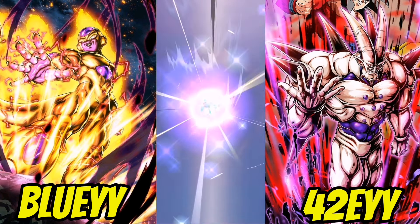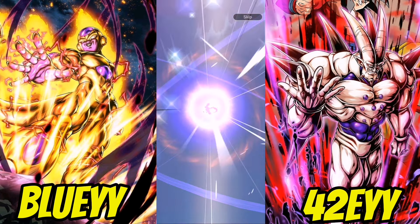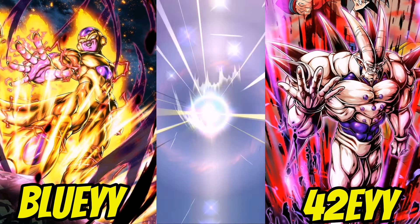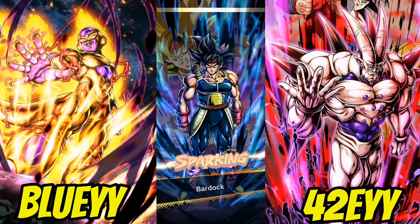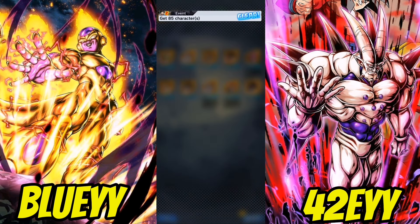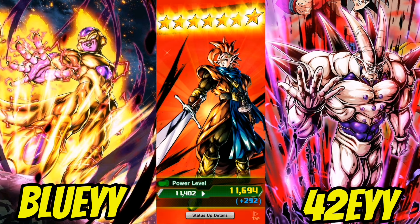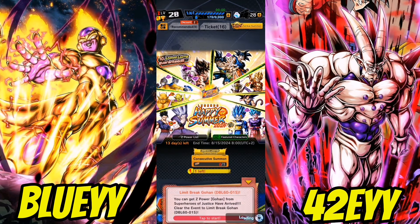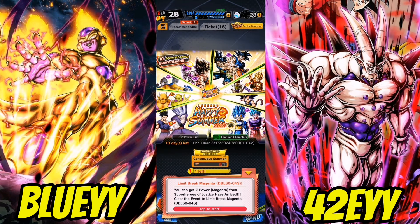We got Roshi — let's go! This is a good startup. Either you spend 5K CC here or you spend it on an ultra banner where you could get absolutely nothing. This guarantees you at least something. We got Master Roshi with his unique Mafuba technique, World Tournament Goku, and World Tournament Piccolo. We didn't get Ginyu which is unfortunate, but overall I'd say this is actually big dubs. Let me know what you guys got in your multis!